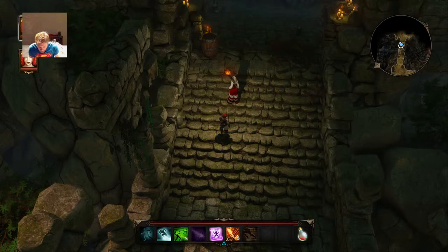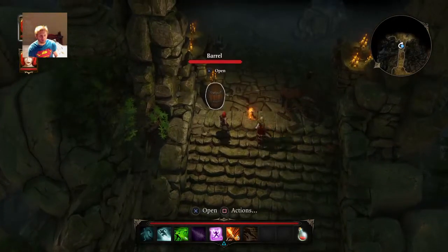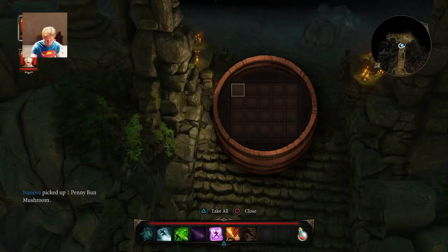It's here. Trigger mines by attacking them with a ranged weapon or by dropping something heavy on them. Okay, but where is the mine? Don't walk on it. Penny bun mushroom. There we go.